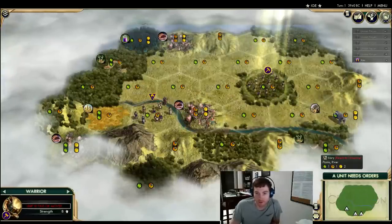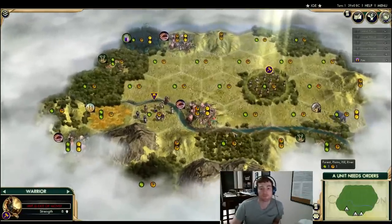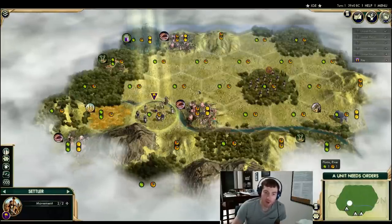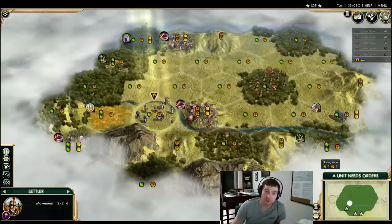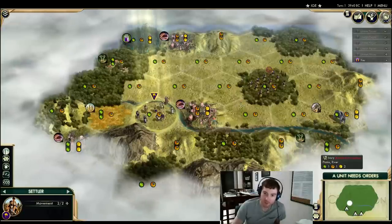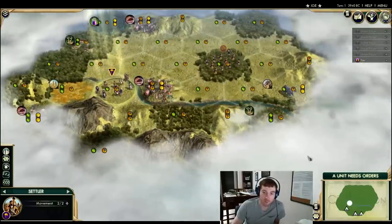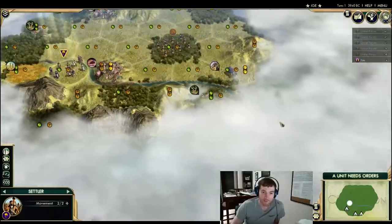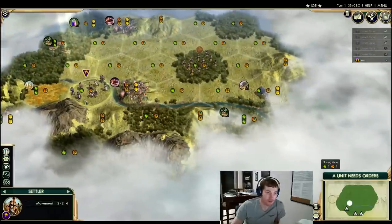Now there is a reason to put the city on the copper — it gets into range of another deer and another luxury. But I don't think that outweighs the reasons we were talking about before. If we move to copper, our tiles are all one-food tiles to begin with, which is a reason against it. And if we're Tradition, we'll eventually spread out to the ivory anyway. If we're Liberty, I'm already seeing a nice long river with a unique luxury to settle on down here and a growth tile. If there's a hill right there or there, you're in heaven for where to settle.